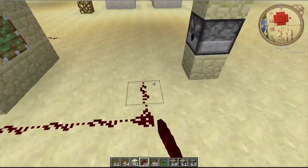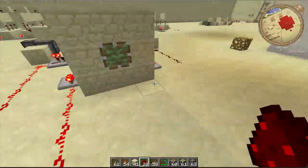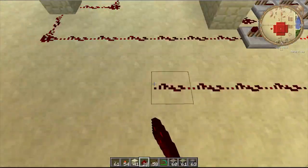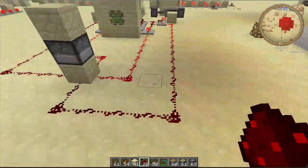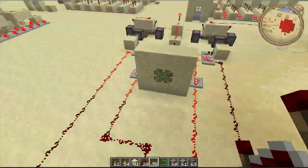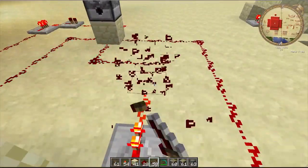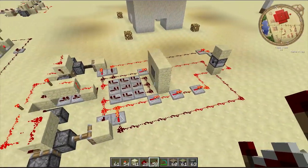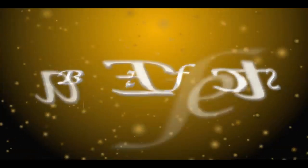Connect all four power lines to the block below the repeater. If two lines have the same redstone power timing it affects the build, so make them slightly different. The first line should have two single repeaters, the second should have one, the third should have three, and the last you leave clear for zero. Thanks for watching — part two will be out shortly.